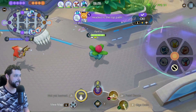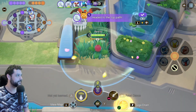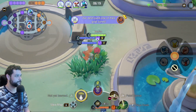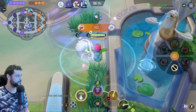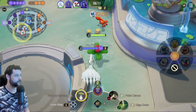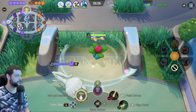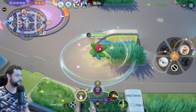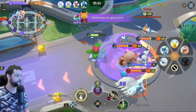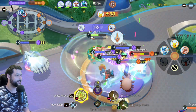I flash out of there just to guarantee the escape. We are really far ahead as a team right now — at the four to five minute mark we're looking great. We actually took the top lane. They're going to get the Rotom, which is fine — I'll make them earn it. Big pickup, and I got Venusaur's level up.